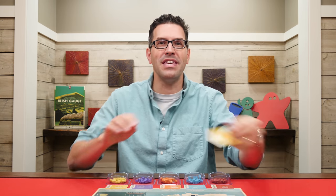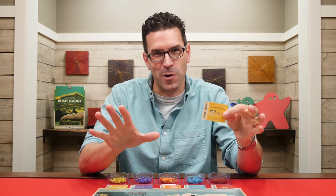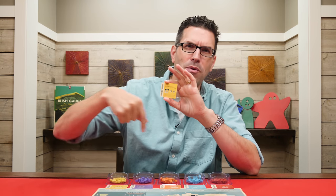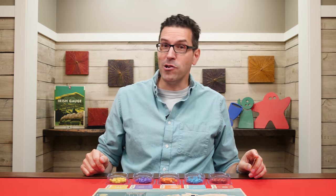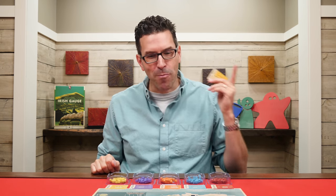Now the player holding the yellow share certificate becomes the first player to take a normal turn. The game is then played over a series of turns, starting with them and then continuing clockwise around and around the table until the game is over. On your turn you'll perform one of four possible actions.